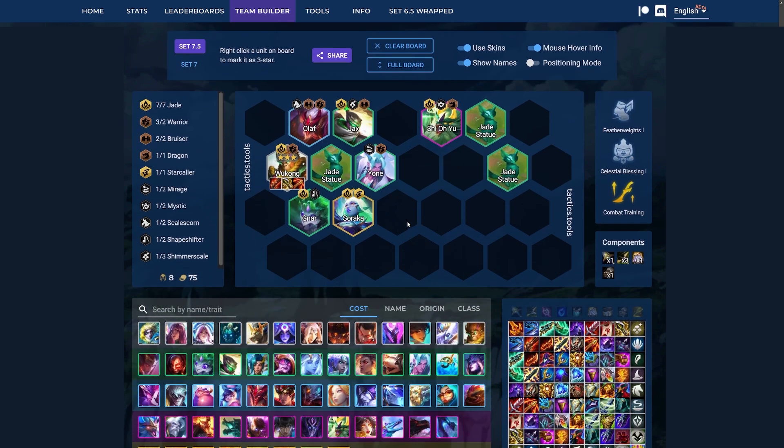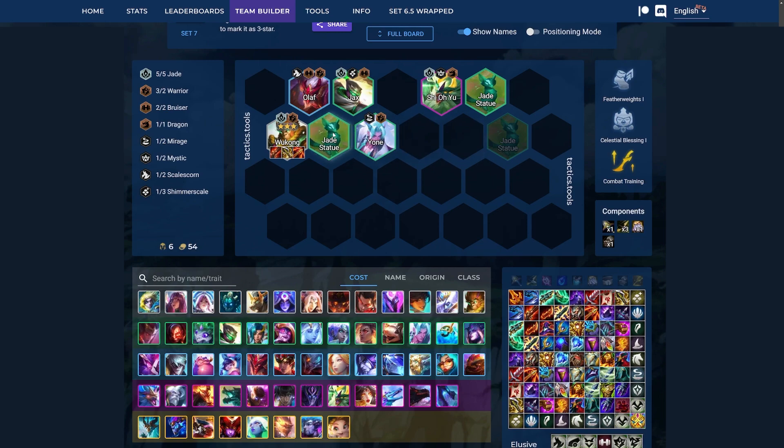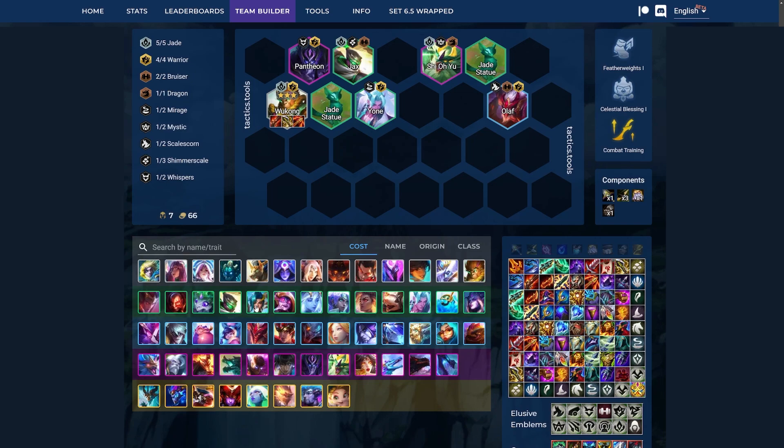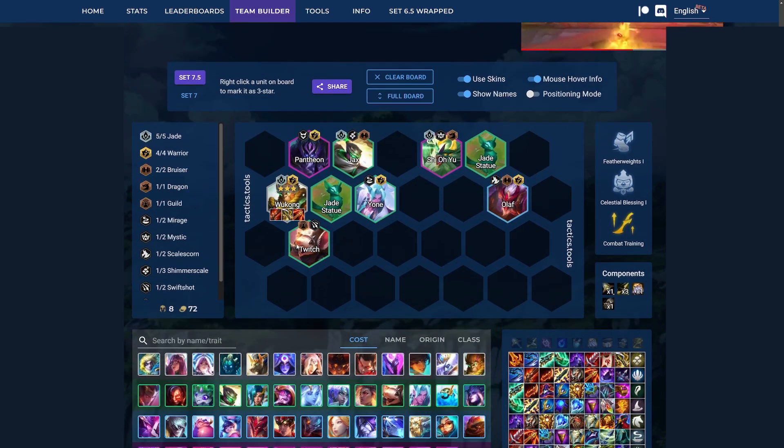But usually you always need 4 Warriors. So I usually like to always add in Pantheon, also because he is a great tank. And then I also like to add in Twitch for the armor reduction and the extra attack speed he gives.